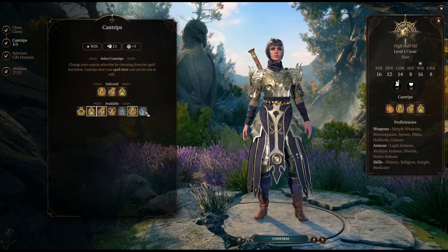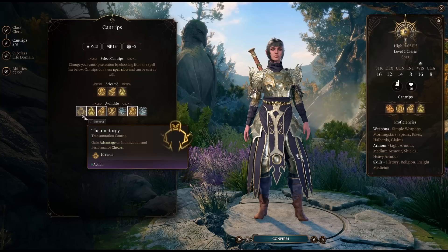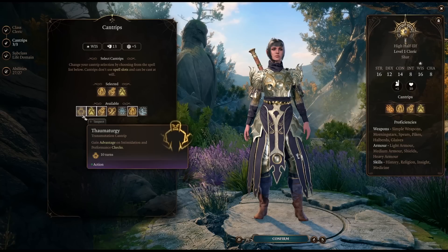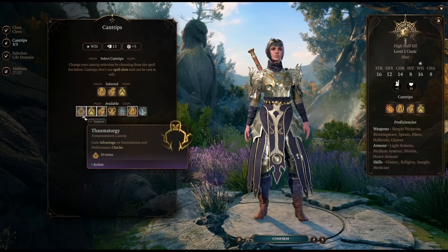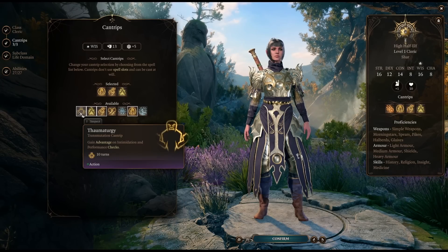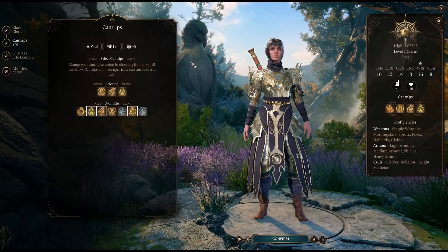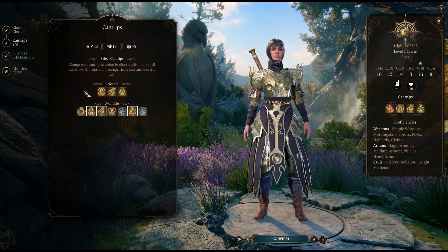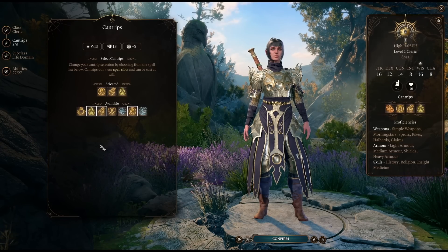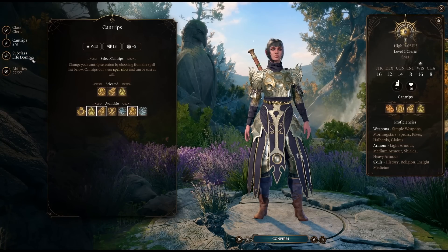If you want light, you have options with either Produce Flame or the Light cantrip. Thaumaturgy is also worth picking up if you want to use your Cleric as a bit of a party face — between Guidance and Thaumaturgy, you get decent bonuses on intimidation and performance checks. It's also worth noting for multiclass options: even one level of Cleric to get access to Thaumaturgy and Guidance can be great for an 11th level Bard looking for a fun dip.